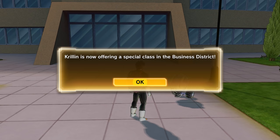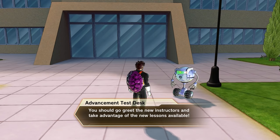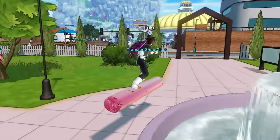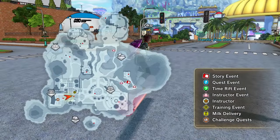Krillin's offering a special class — I don't want to miss it. Well done, you passed the test! You can now take new classes; you should go greet the new instructors and take advantage of the new lessons available. Supreme Kai said he's offering a new class, but then it says Krillin's offering the class — who's offering the class? Where is this class anyway?